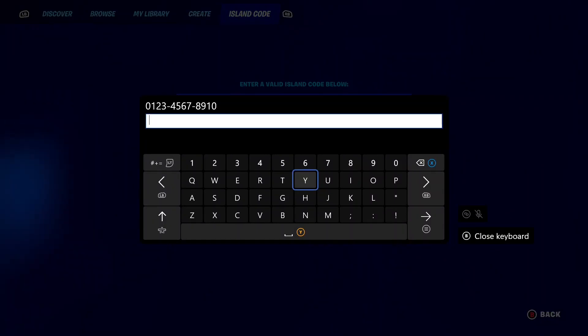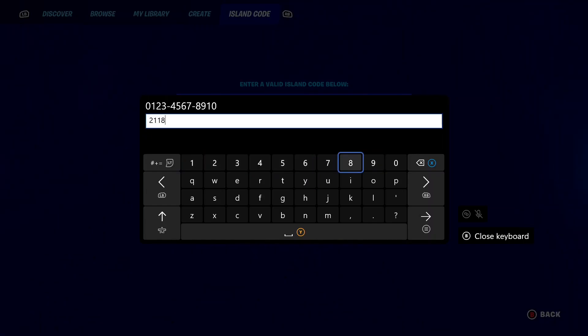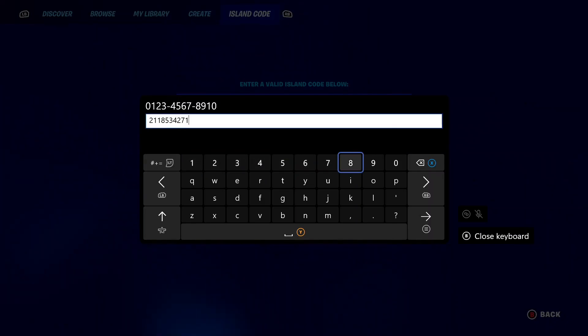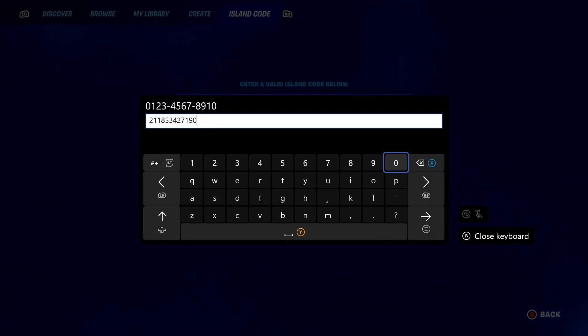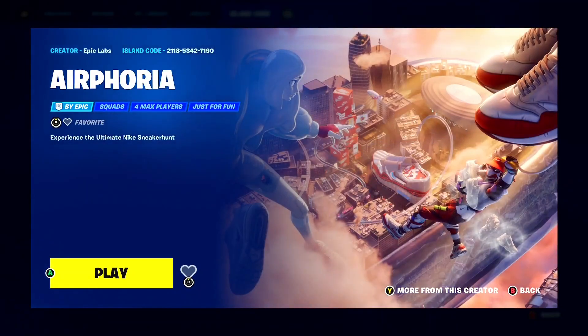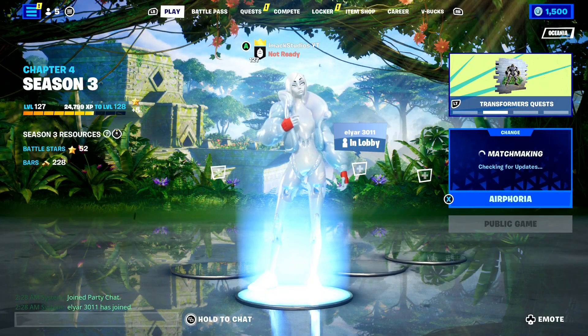The code for the island is 2118, then 5342, and the final four digits are 7190. So the full code for the brand new Airphoria Island is 2118-5342-7190. Once you've got that, press enter and take a look at the Airphoria Island right now here in Fortnite — it is absolutely insane. With this island, we can get the free backbling on our Fortnite account.